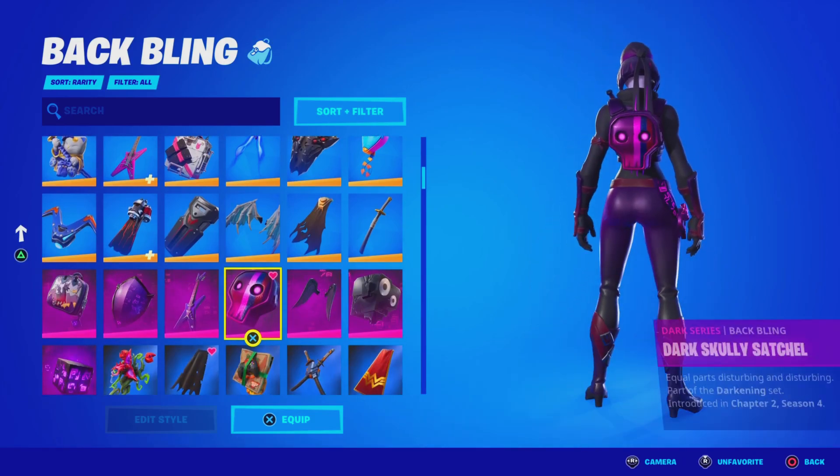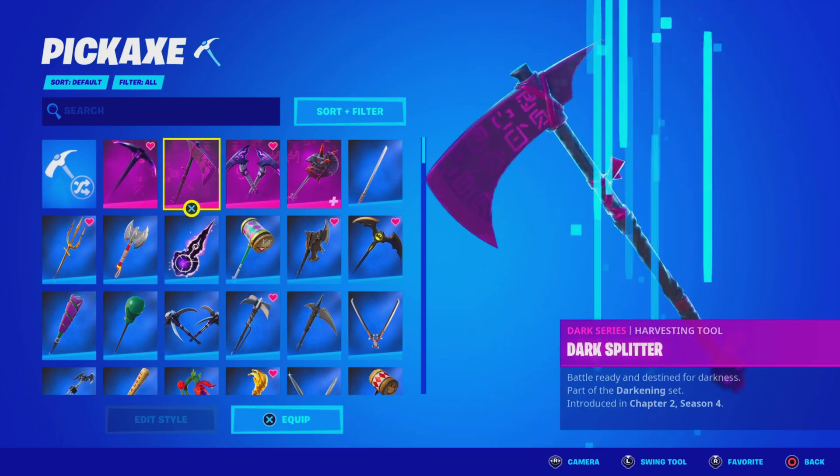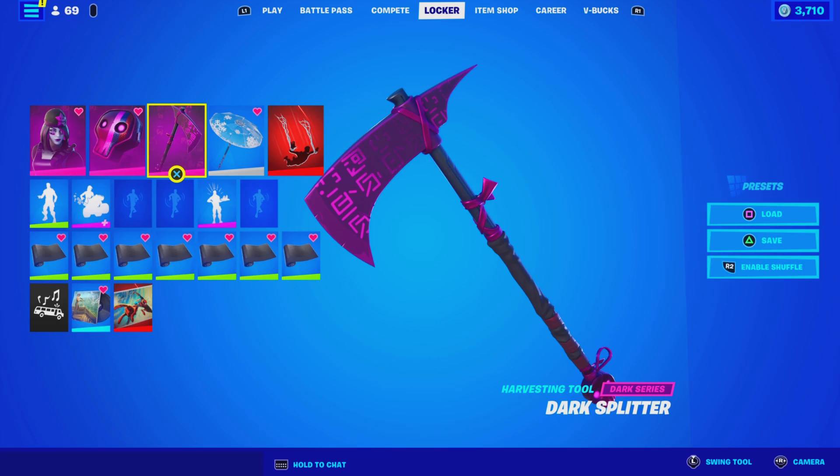We also have the backbling — we're gonna favorite it. It does come with the actual pickaxe, which is right here — the Dark Splitter pickaxe. And that's it, guys. I don't think you get anything else.